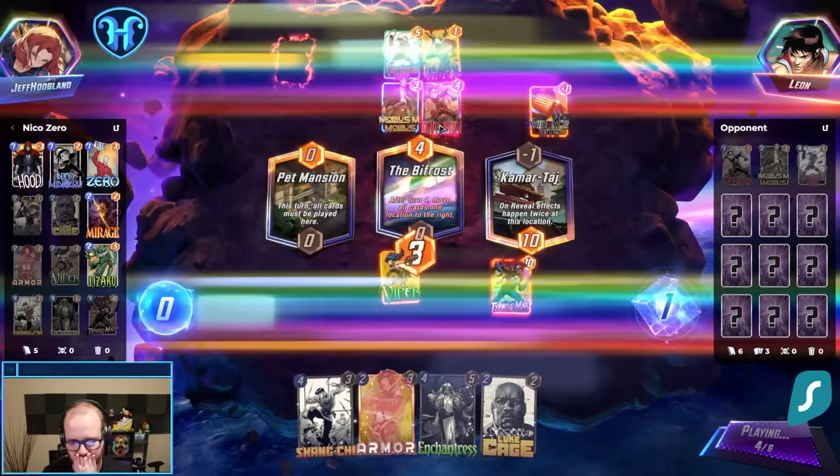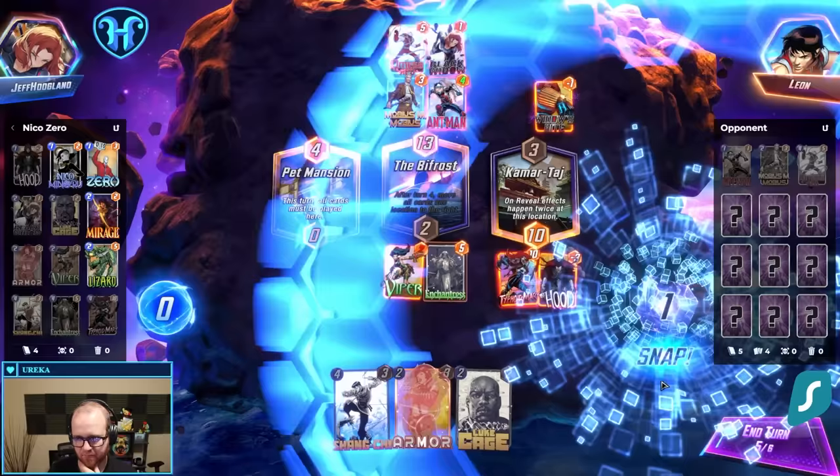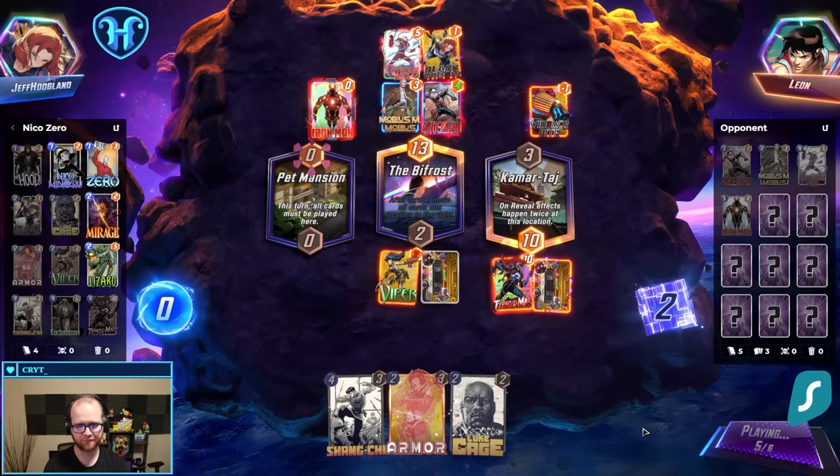We definitely want to Enchantress this turn, because I want to wipe ongoing off of these before they can Spectrum. Hood was a great pickup here for sure.